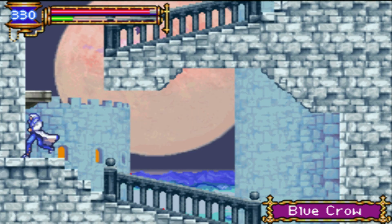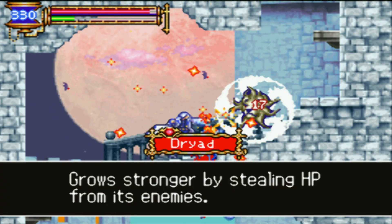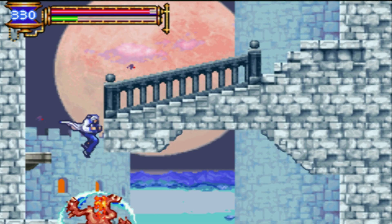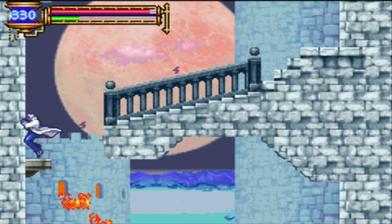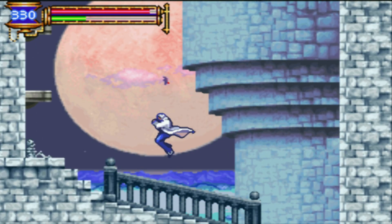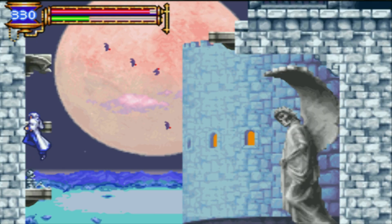I need a new weapon. Dryad grows stronger by stealing HP from its enemies. There's Buer. Buer is dead. At least it's not that cruel, you know what I mean.